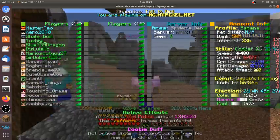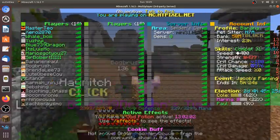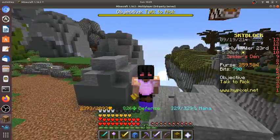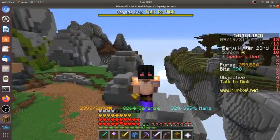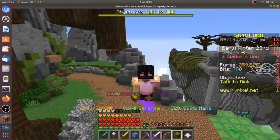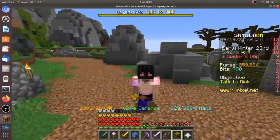You need Antrox as Mayor with all three perks, or Jerry as Mayor with the Perkpocalypse perk on Antrox. Currently, Jerry is Mayor and the Perkpocalypse is on Antrox.